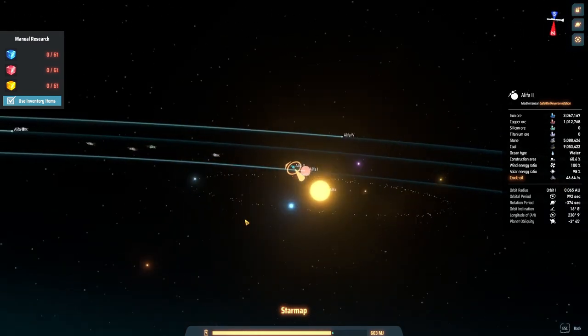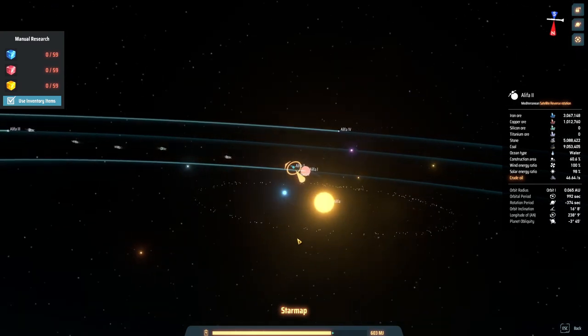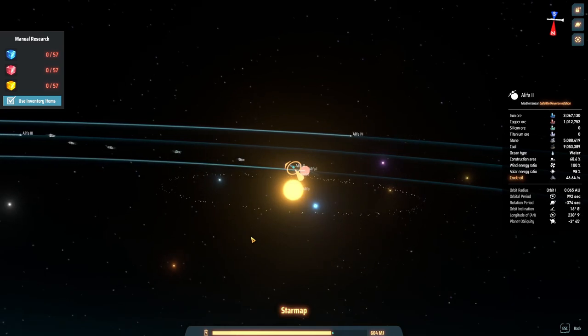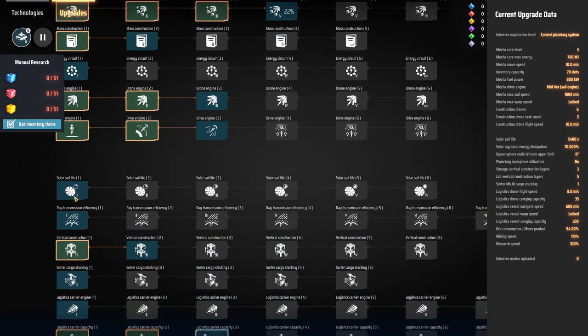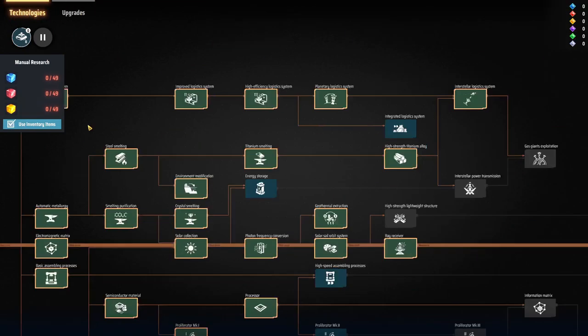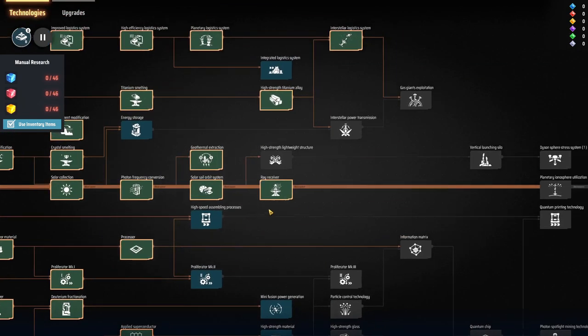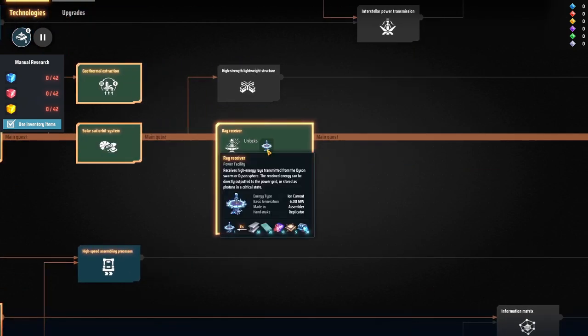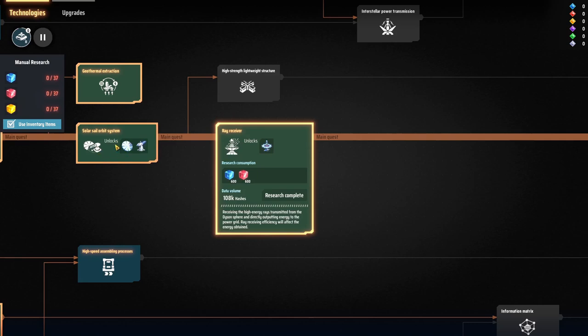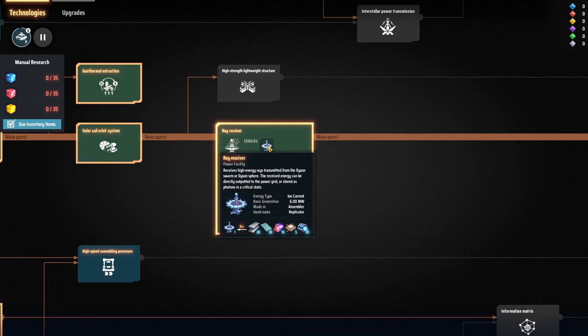With those, I believe they're capable of gathering energy. I'm not 100% sure how this is supposed to work yet because I haven't been able to make everything. Looking in the research tree - you can make the solar sails and the gun to launch them, then you can do the ray receiver, which gives you a satellite dish that receives a beam from the Dyson swarm. I'm guessing each solar sail will essentially fire out its own separate laser beam, which will all be picked up by the ray receiver. I was a little bit disappointed to see that these only produce 6 megawatts of power each, because that isn't a huge amount.